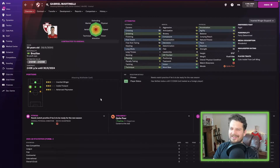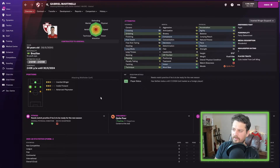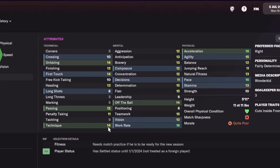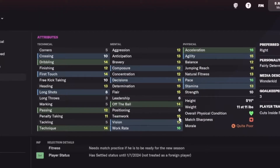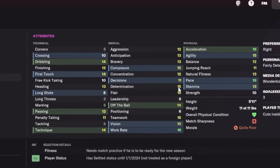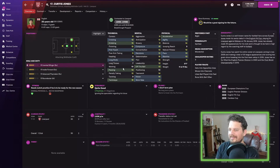Continuing the Arsenal theme — Gabriel Martinelli next, a Brazilian who will cost you above 100 million according to Arsenal. Similar to Smith Rowe in a lot of ways, with a lot of 15s, and looks like he's going to be very good in 10 years time. Technique 14, first touch 14, dribbling 14, teamwork 15, flair, determination, pace and acceleration all in the green.